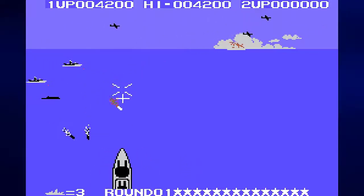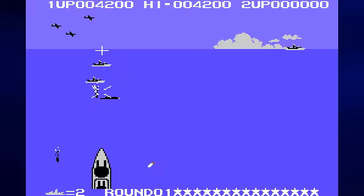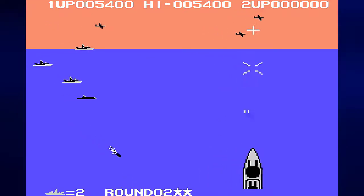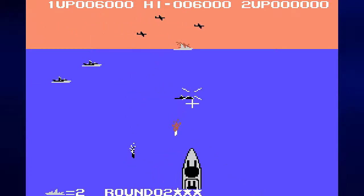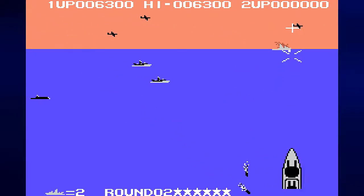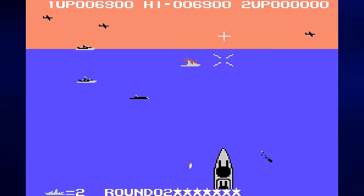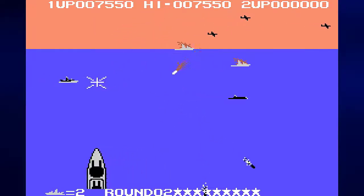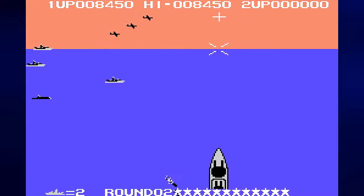The planes shoot the white missiles. These things will track you until they are lined up with you, and then they will go straight down, assuming that they're ever above you in the first place. To shoot down the planes you'll need to use the plus sign target to shoot them down with button one, and you'll need the target that looks like an X — the diagonal line target — to shoot down the submarines and ships with button two.